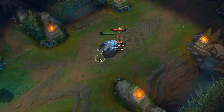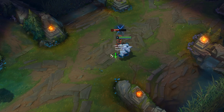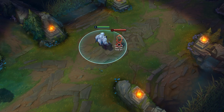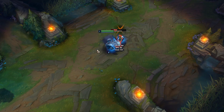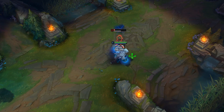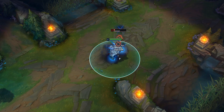W is called Frenzied Maul and has two parts. The first part is a claw attack with your bear hands that does damage on hit and applies on-hit effects - so if your passive is up and you have Sheen or something, it'll proc. The second part: Volibear marks the target, and the second time you use the ability on the same opponent you bite them instead. This does extra damage and heals you for a percentage of your missing health.